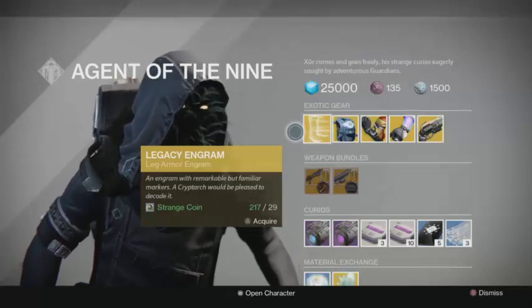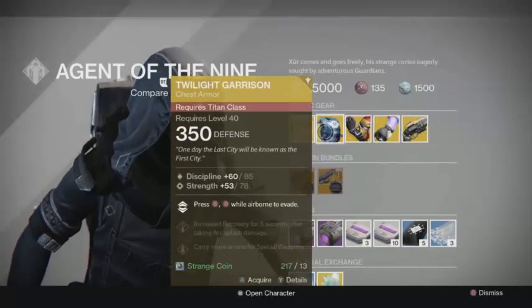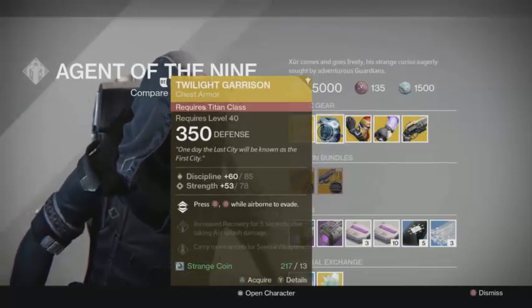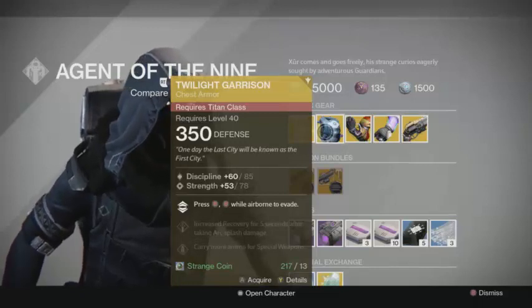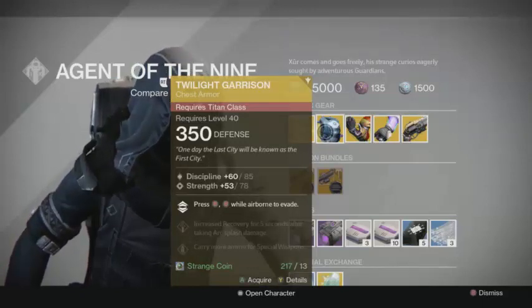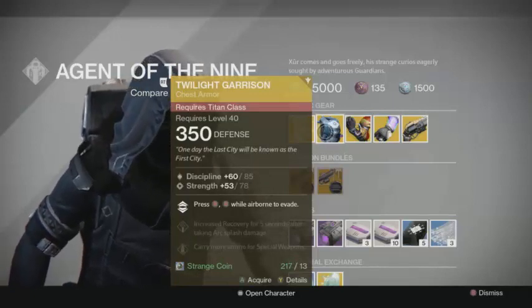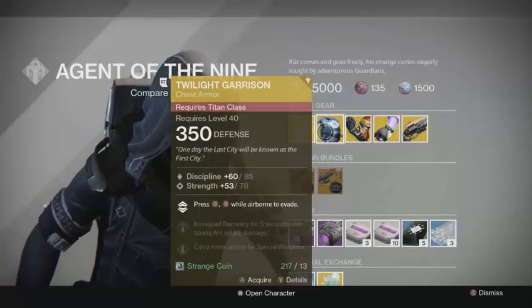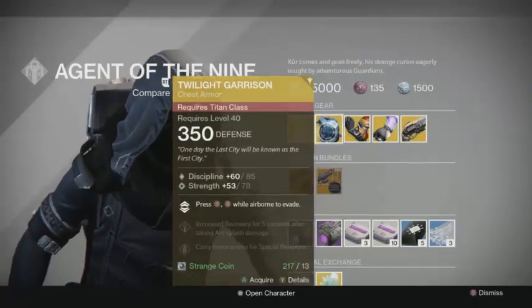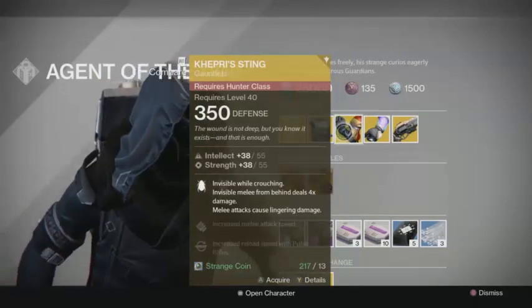For the Titan class, he's selling the Twilight Garrison. The Twilight Garrison is a great Titan exotic to have if you don't already have it. You just press B twice while airborne and you can evade. You can also select which direction you're going to evade by holding that direction while floating and then pressing B twice.